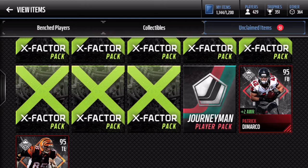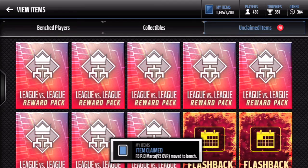You get him from your tier 7 — past tier 7 rushing yards — you usually get your 95 overall fullback Patrick DeMarco with plus 2 awareness. Obviously you cannot play him at halfback, even though you can play halfback at fullback; fullback can only stay at the fullback position. He has the plus 2 awareness on his card, and we're going to open him up right there. He has moved to the bench, claimed onto our bench.